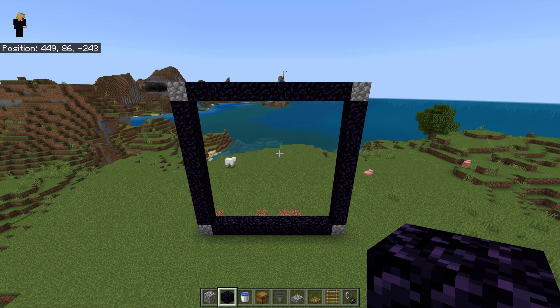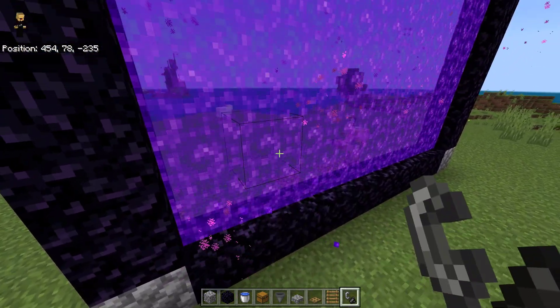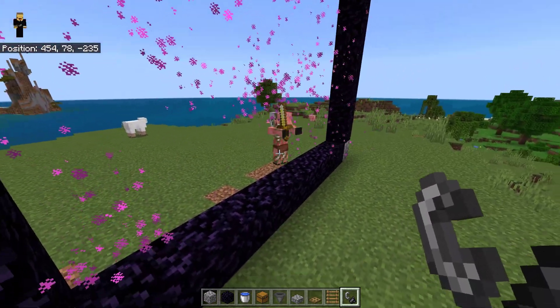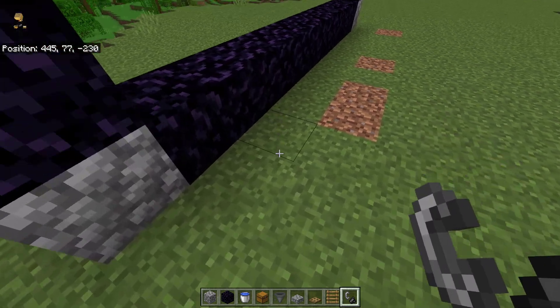Next, we need to know on which side the pigmen spawn. Make sure fire spread is on. For me it's this side. After that, dig a line like this on the side where your pigmen spawned.